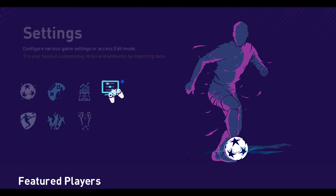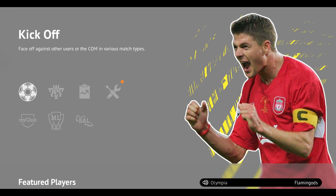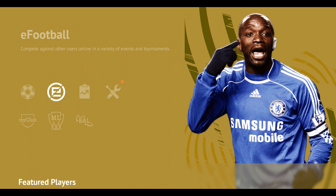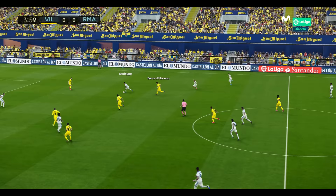One of the guilty pleasures of a new football game is sampling a new menu. Perhaps you'd like to honour the direction the series is going with this bootleg eFootball menu, complete with its authentically ghastly font. Or, if you'd rather something that isn't a blue and yellow attack on the senses, there are very classy PES 2022 menus to choose from instead.